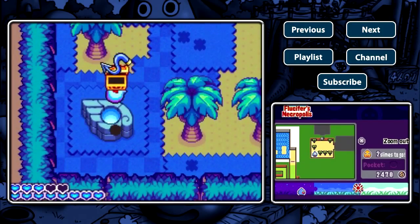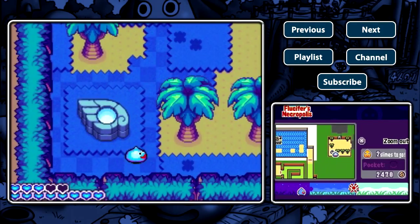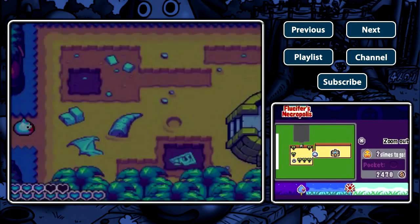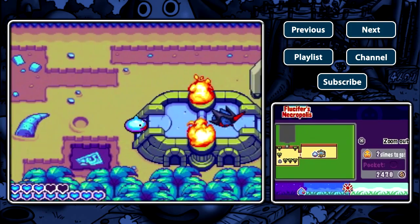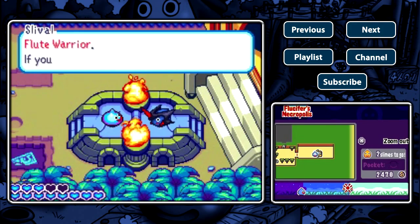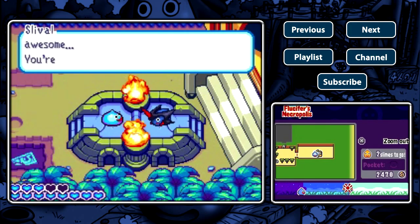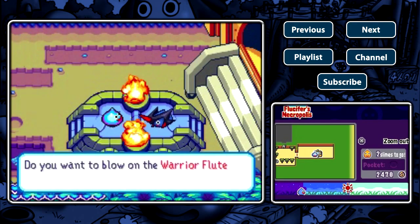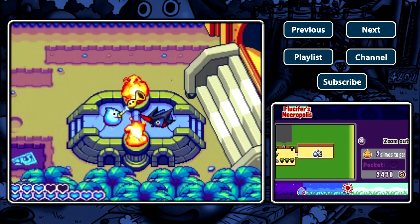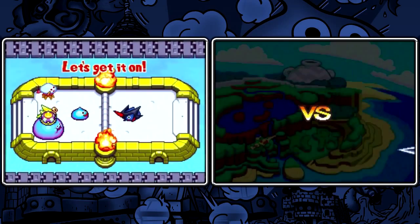That's the boss. But as you guys can see through the side here on the map screen, there's a little area in grey, and as you guys already know, it's a tank battle. And this music tells us that the tank battle is against a certain rival. He was waiting for us. We're gonna get past you before I fight the boss. I'm ready for this, Slival.